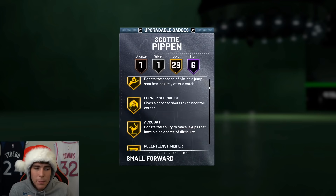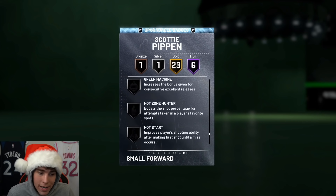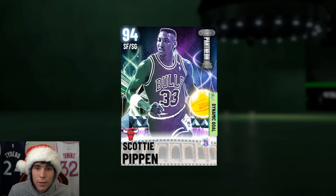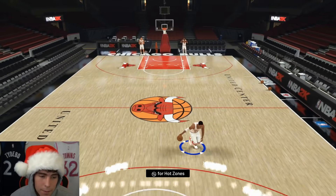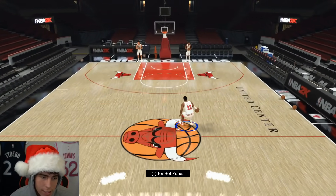I'm pretty sure 2K database updated every single one of these cards, because I'm pretty confident when I first looked at Scotty Pippen he did not have the ability to get range extender. So you add range extender, you add those badges — Scotty Pippen's gonna be incredible.